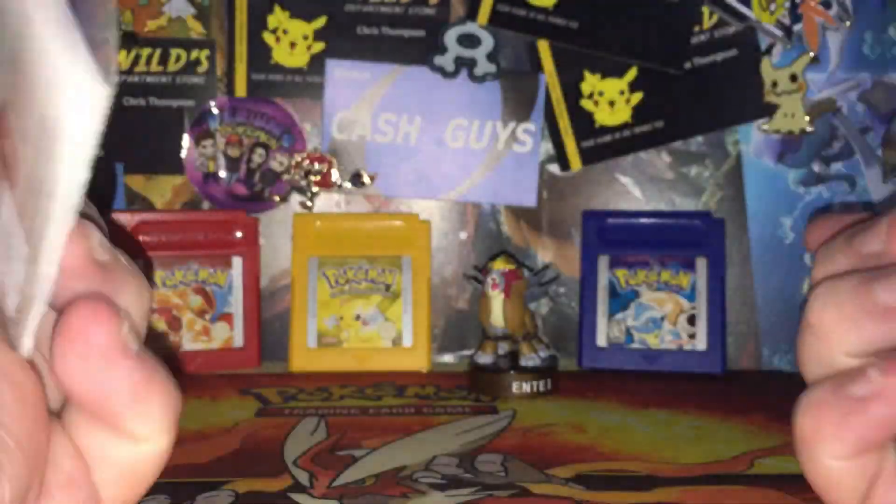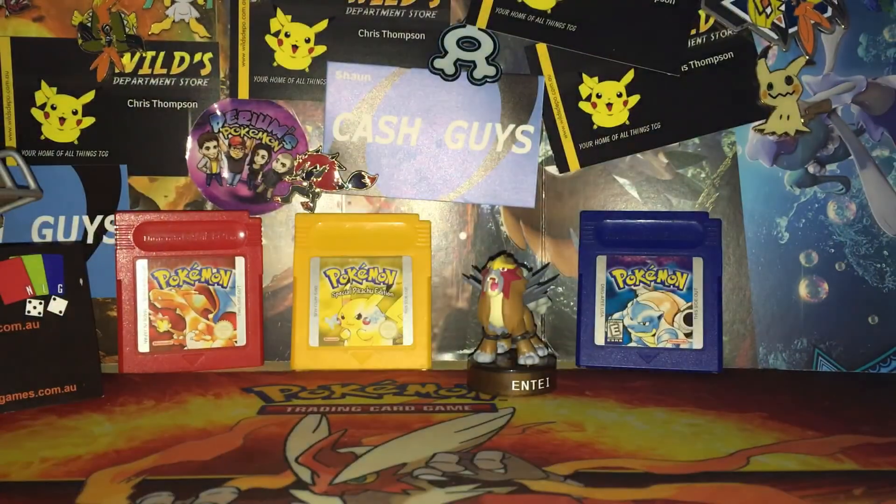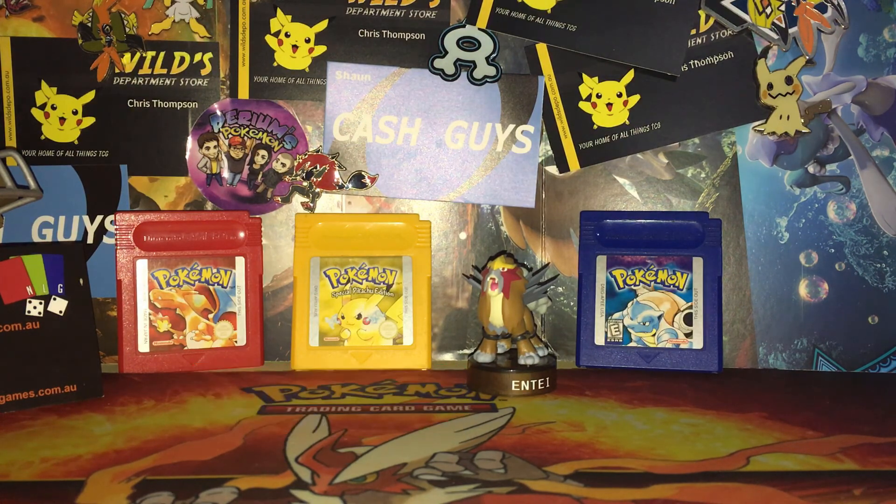They were $5.99 down to $5 each, so I was like, you know what, I'll just grab some packs. Anyway, let's get straight into it. I know it's just Ultra Prism — everyone's probably sick of it, everyone wants to see the new set, Forbidden Light.